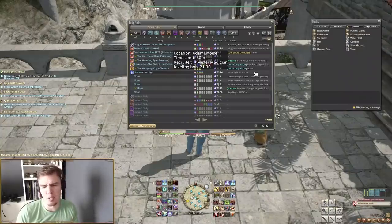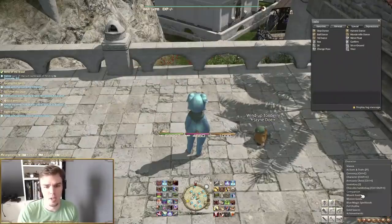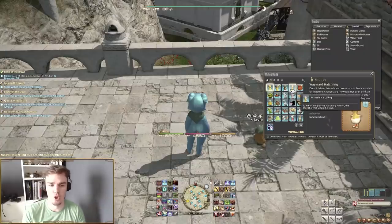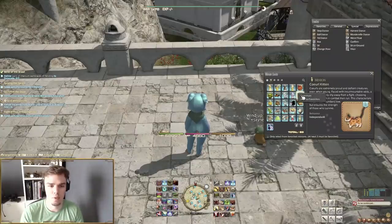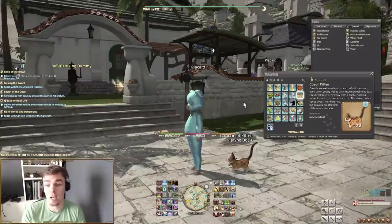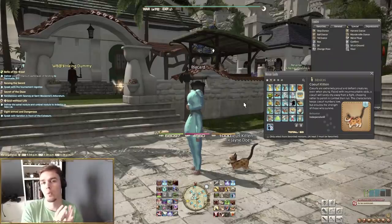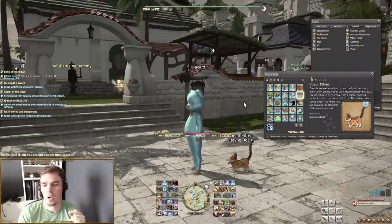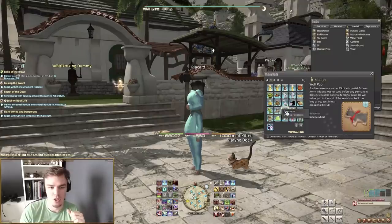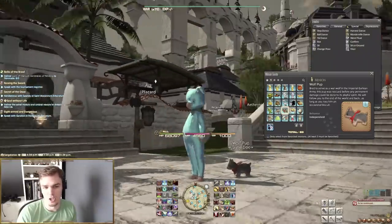At level 15 you may also get your first minions. Minions are cosmetic pets — I have a Tonberry here, but you'll have the ability to get the Coral Kitten from the quest 'Curiosity Killed the Coral.' Gamer Escape is a great resource if you need to find any quest. You'll also have a chance at a Wolf Pup from the quest 'A Man's Best Friend.'